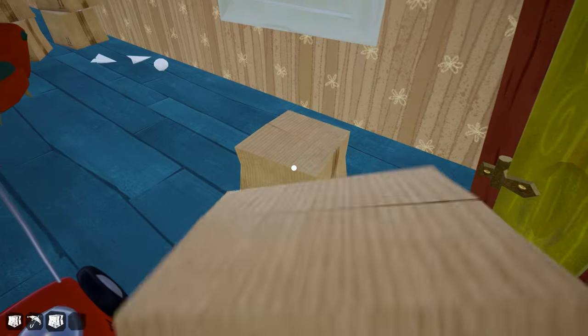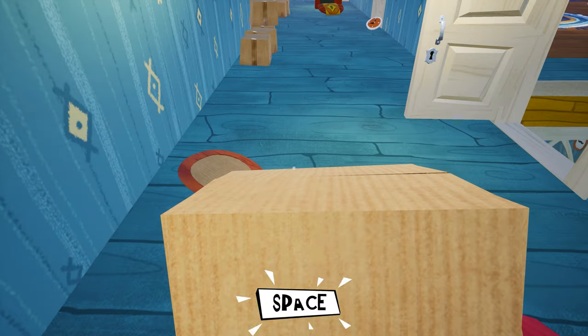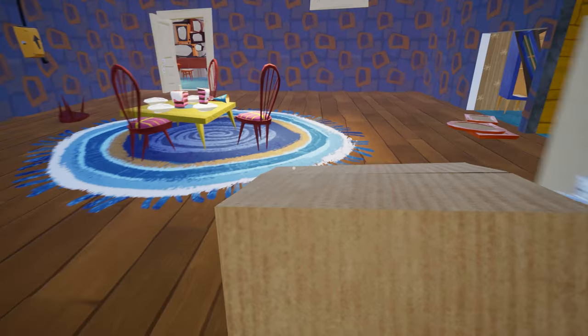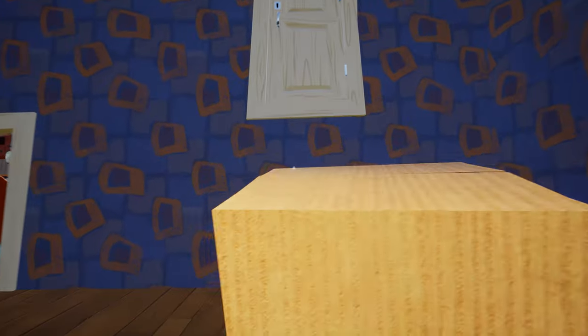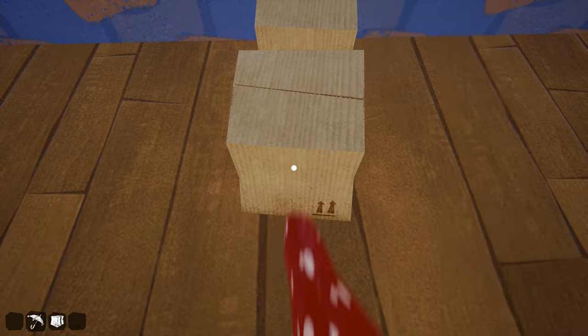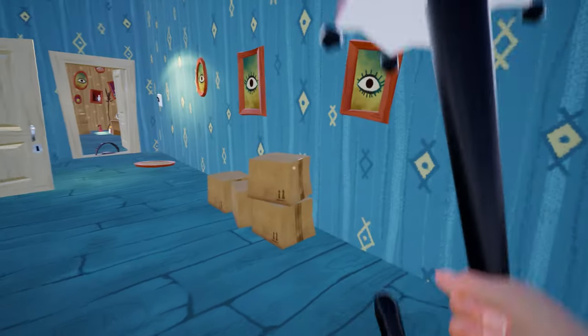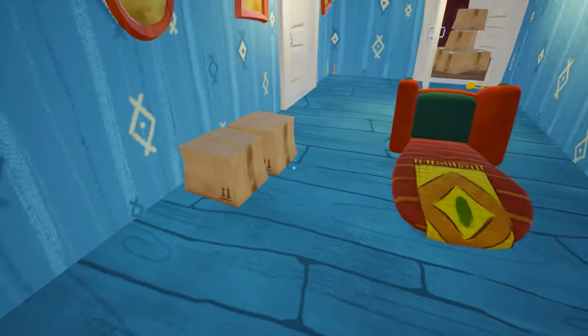Pick some boxes from here and then step to the birthday party room, which we unlocked in our previous video. Here you will see a door right there. All you have to do is just make a ladder using the boxes. You will find more boxes right here. Let me put my umbrella so I can grab more boxes.